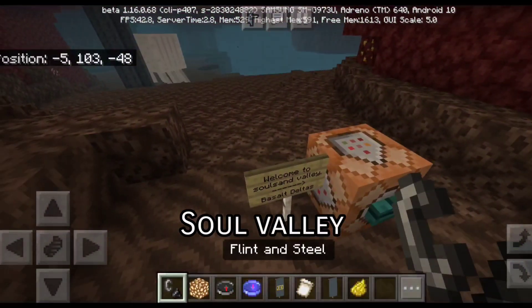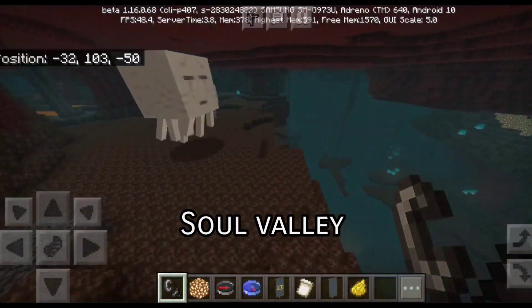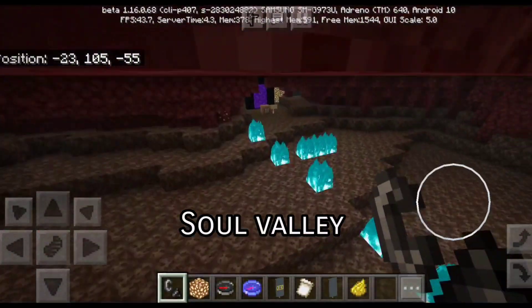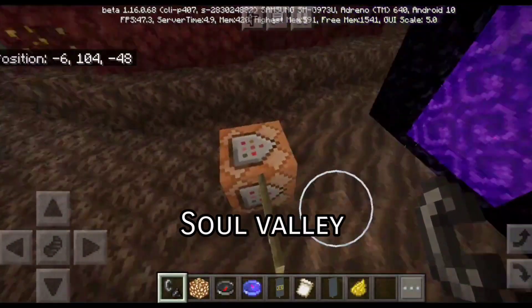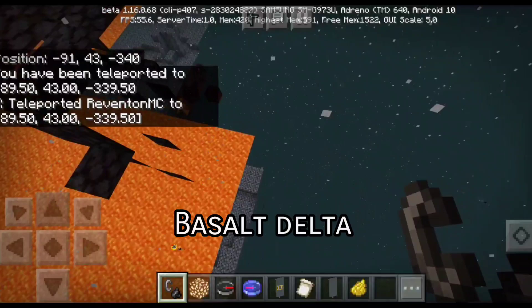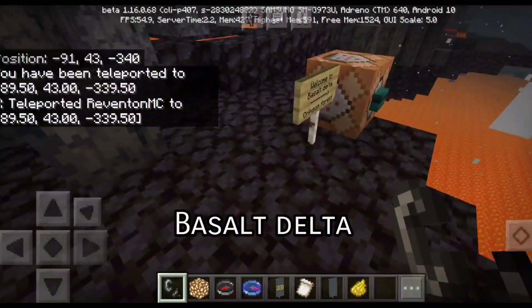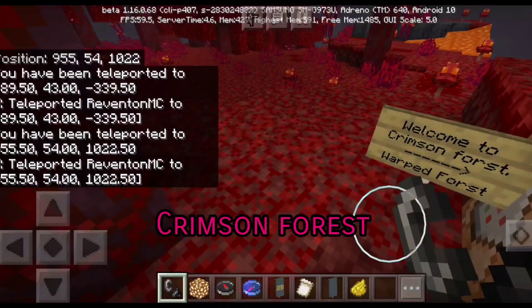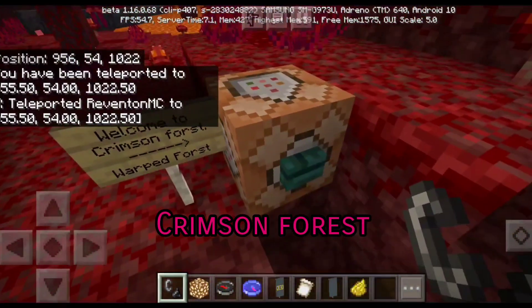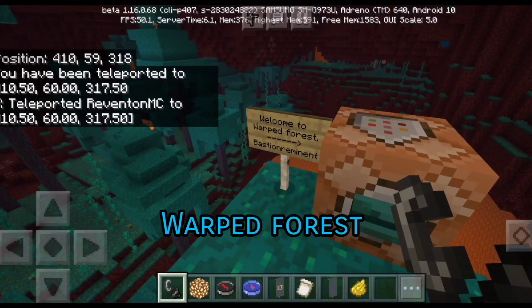First of all, this is the soul sand valley. If you were to place a fire here it turns blue, and those are naturally generated fires. Next biome is the basalt deltas — this is the basalt delta right here. Next one is the crimson forest — it's a red biome. Next one is the warped forest, which is a blue biome.